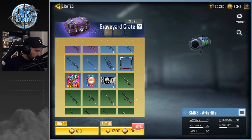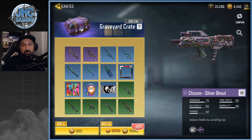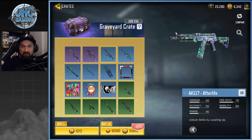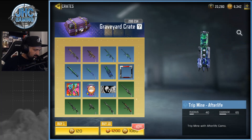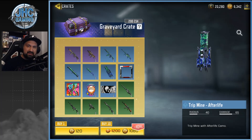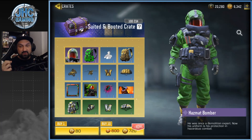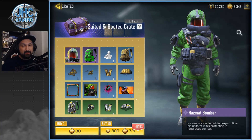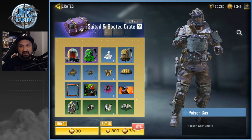I might just open 10 and try my luck because I don't really want the HG 40. If I get the Chi-Com, I'll be happy, but for battle royale I love the AK, the Arctic, and the SMRS. We don't have a lot of skins so let's open 10 and see if I'm lucky. I want to save my COD Points for the Hazmat Bomber — I swear if I get it I'll use it on all my loadouts for the whole season. I don't think I have the poison gas emote either.